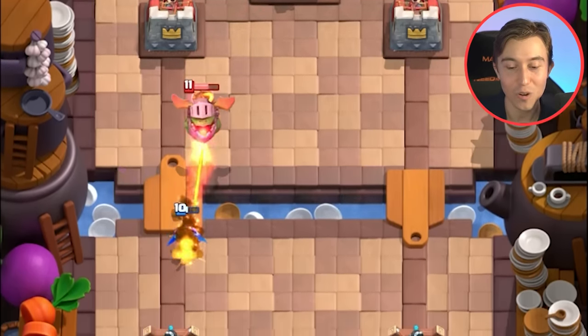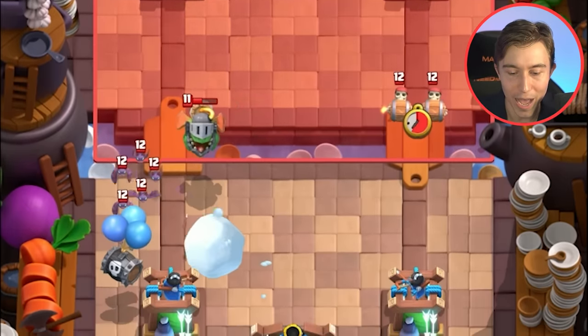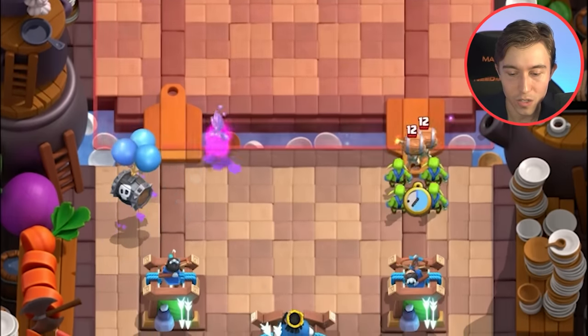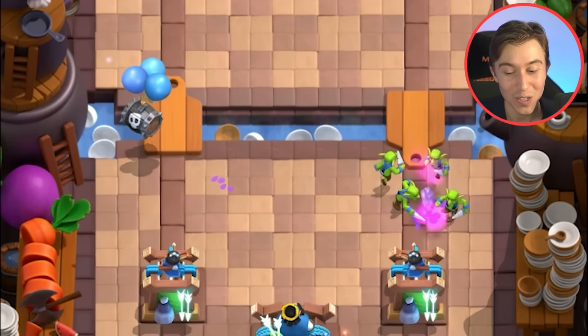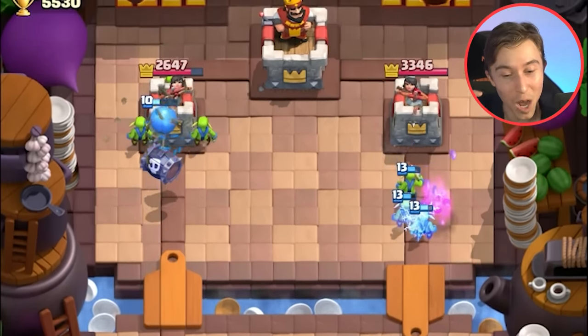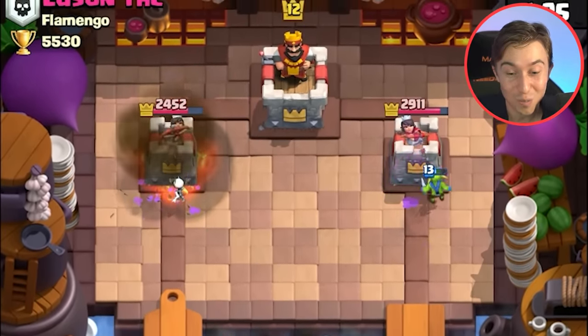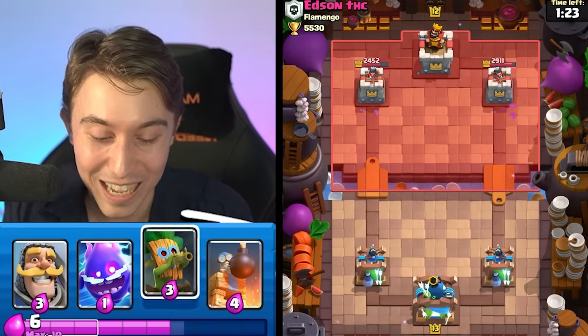We sent in a Skeleton Barrel, so the Inferno Dragon is gonna get heated by our tower. Maybe we can go for a Snowball here to finish off all the bats. Going Goblins and then a Goblin Barrel as well. If your opponent doesn't showcase any small spell you should be scared of, you can stack up a Goblin Barrel and a Skeleton Barrel and be like, now what are you gonna do? You're gonna have to dedicate two small spells if you don't have Arrows or Log. That's really solid stuff.